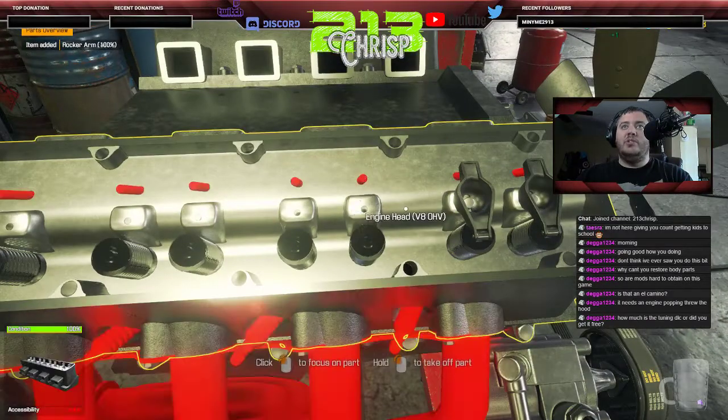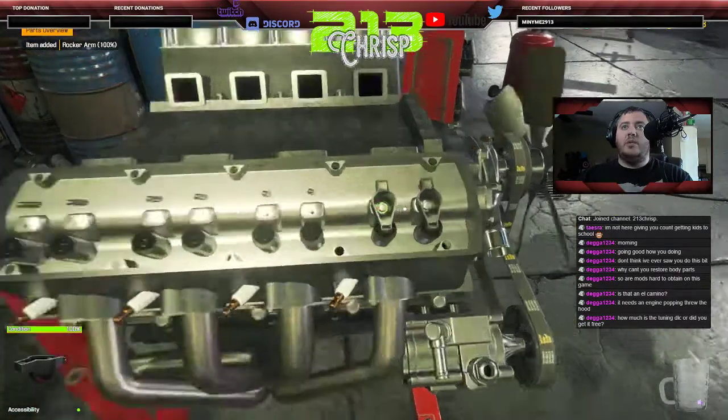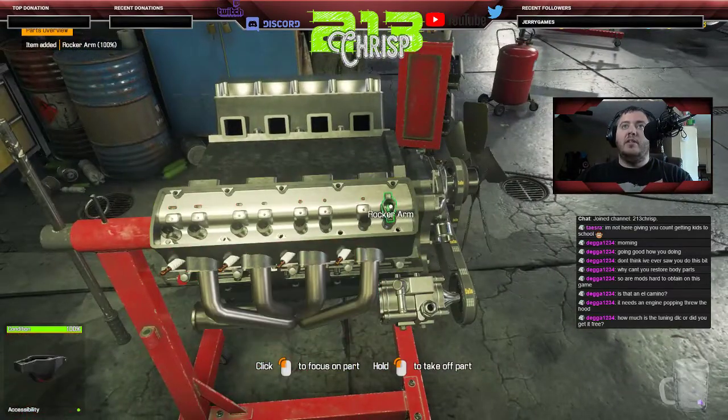There's quite a bit to these older engines that we have to take apart — that's kind of the downside of these older engine styles versus modern ones where you can just remove one rail with a single click.